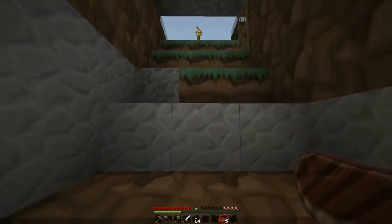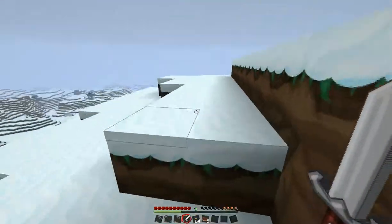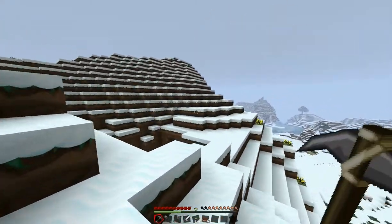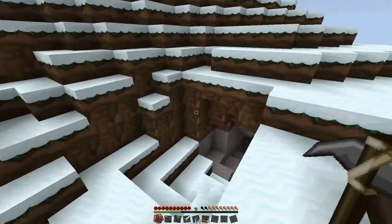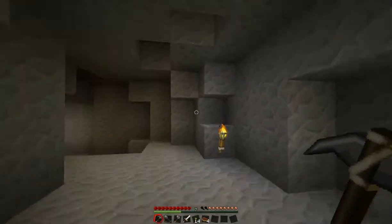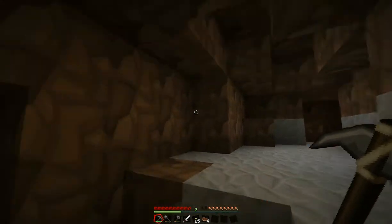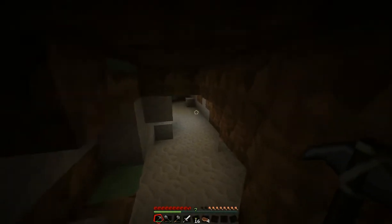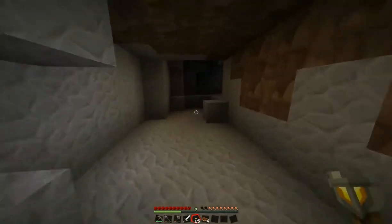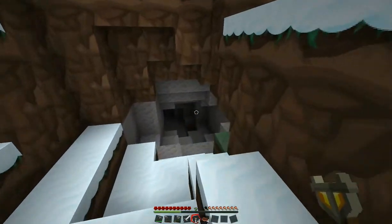I'll save the iron for a pickaxe as I've said. I'll put that here, it's easier. I'll go ahead and take these torches. There's a mob spawn so I'll leave them in. Let's have a look at that. I've got 14 torches anyway, which is quite a bit.